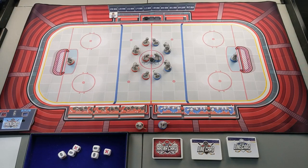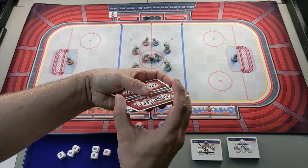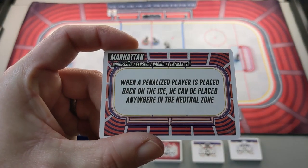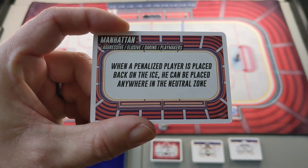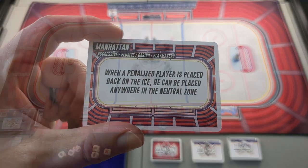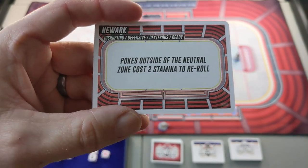Before we start, we'll draw an arena card to see where we're at. I just received this game so you'll see I don't have any sleeves on the cards yet — I'll have it sleeved before I take it to the board game cafe. The home team will draw first to tell us what arena we're playing in. We're playing in Manhattan. This arena has the special rule that when a penalized player is placed back on the ice, he can be placed anywhere in the neutral zone. The home team — the red team — is Manhattan, and we are playing in their arena with that rule.